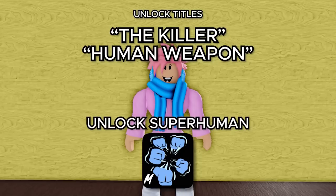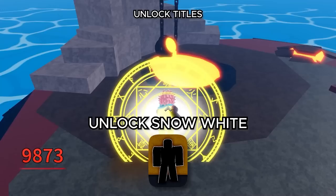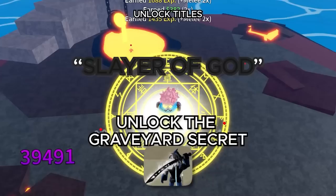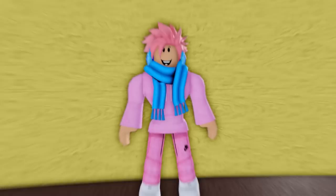Now moving on to unlock titles: you get Killer and Human Weapon by unlocking Superhuman — two titles in one. Demon Eye and Hurricane by unlocking the True Triple Katana. The Enhancer by unlocking any Aura color. True Heart by unlocking Snow White color. Bringer of Doom by unlocking Pure Red color. Realm Creator by unlocking Winter Sky. Hakaishin by unlocking every purchasable Aura color. Slayer of God by unlocking the Graveyard Secret. The Ghost by collecting 100 Ectoplasm. Ruler of the Night by collecting 250 Ectoplasm. Lonely Reaper by collecting 1000 Ectoplasm.